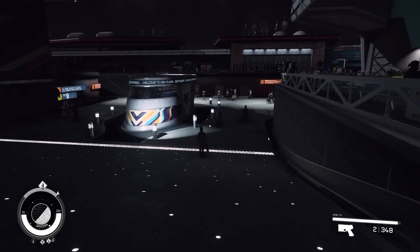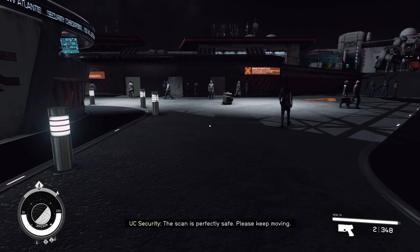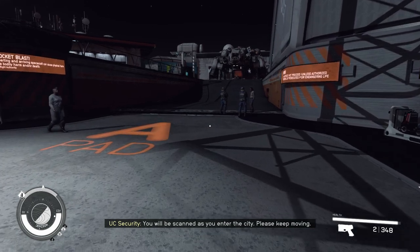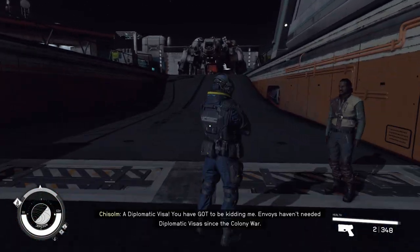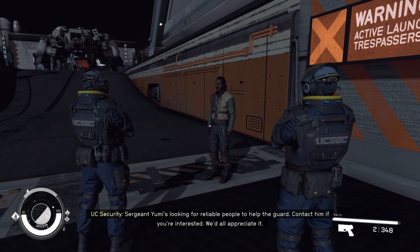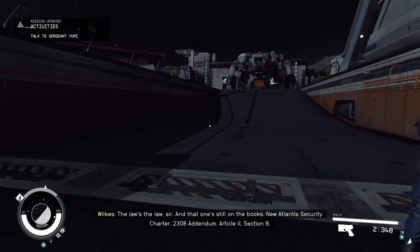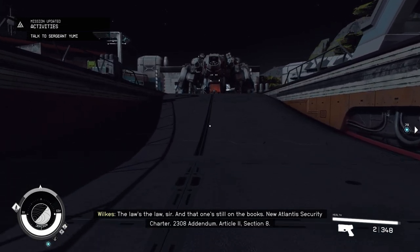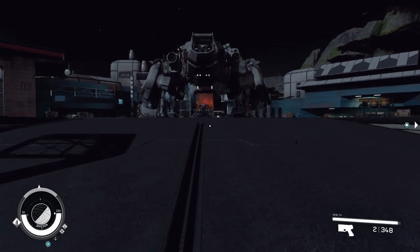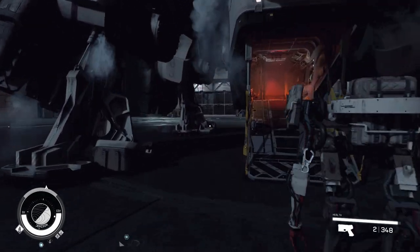Let's do this. A diplomatic visa? Invoice haven't needed diplomatic visas since the colony war. The law's the law, sir. Talk to Sergeant Yumi — we can do that. But right at the moment, we're going to hop in the old ship here and we're going to head back to Crete.